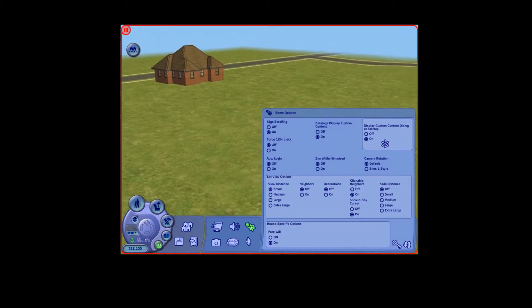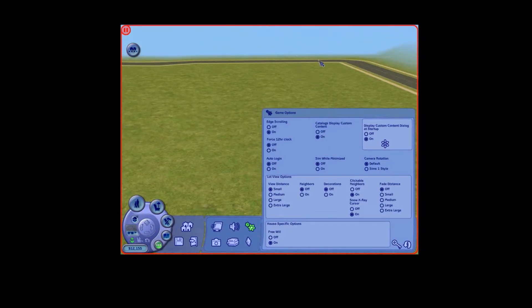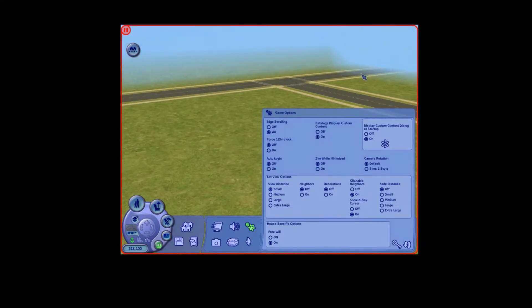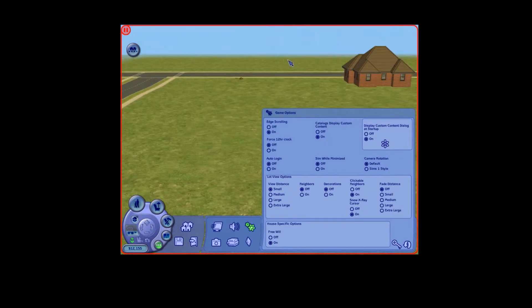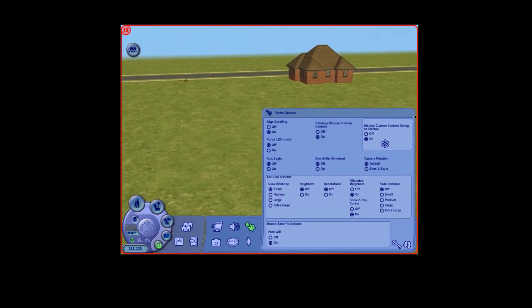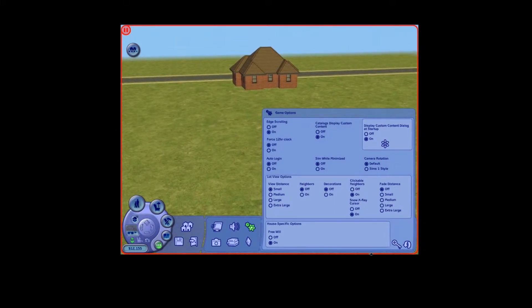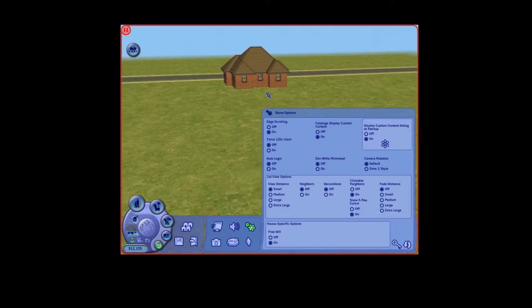If I'm just having trouble with the environment not looking very good, I'll just turn it back on. But it's fairly okay with the view distance being small and the focus being on the lot. It's kind of fine, but anything to help it stop lagging, right?